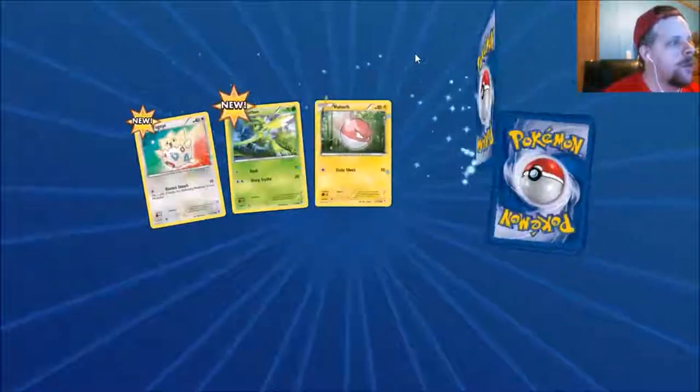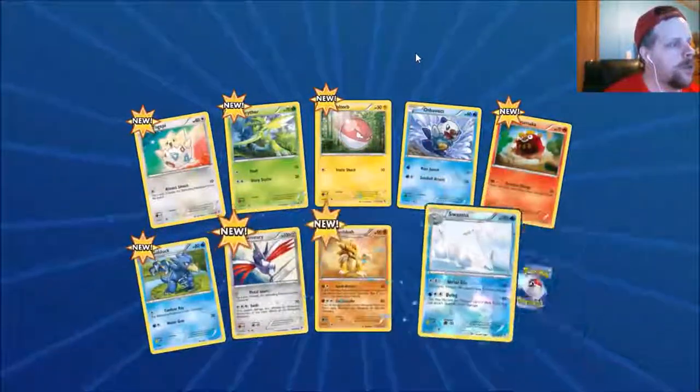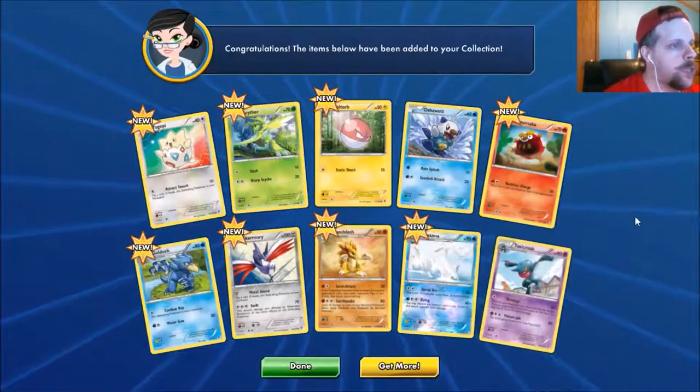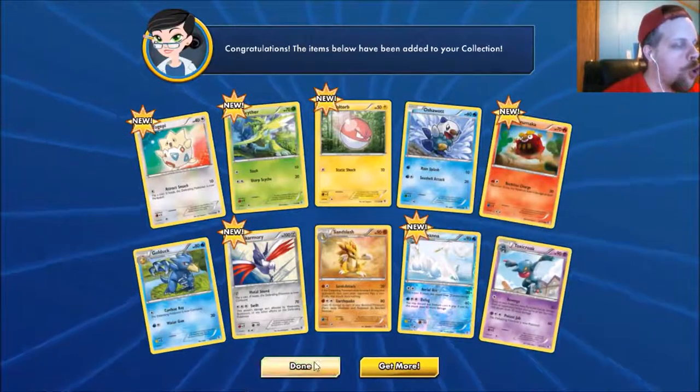Boundaries Crossed — go ahead and open this. Hope for a holo rare. A lot of these cards are going to be new to me. We got a Toxicroak — he's a croaker.